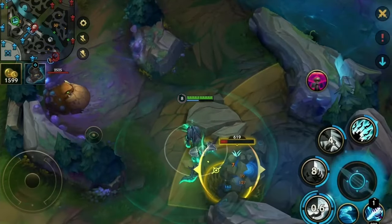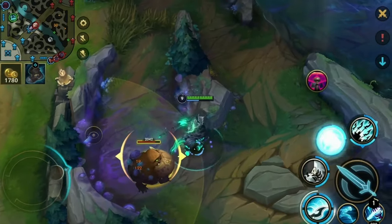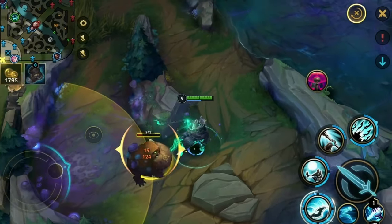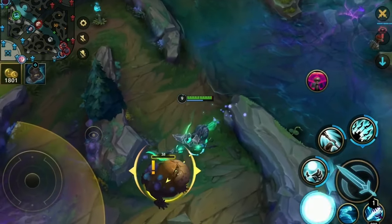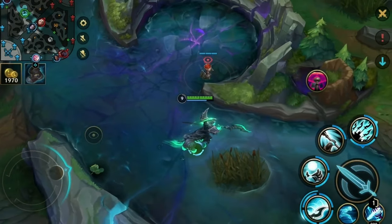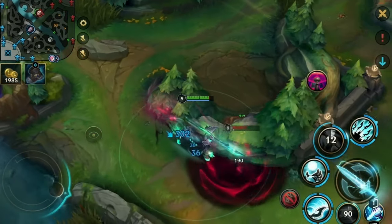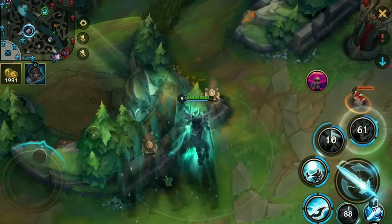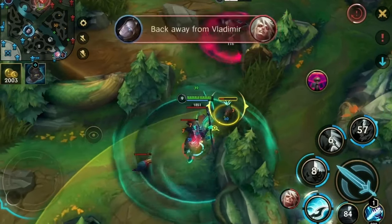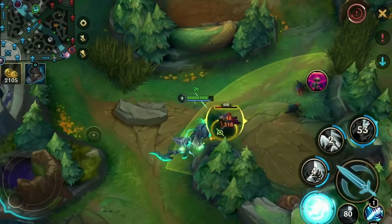Our bot lane is currently having some issues, but they're so far away that we can't do anything about it — so we don't have to worry. We can't change anything about it, so why would we try? But what we do know is that the enemy chickens just respawned. Vladimir is also overextending, so we are presented with two choices: chickens or Vladimir. Vladimir says hello to us, but anyway, we are back with the chickens.